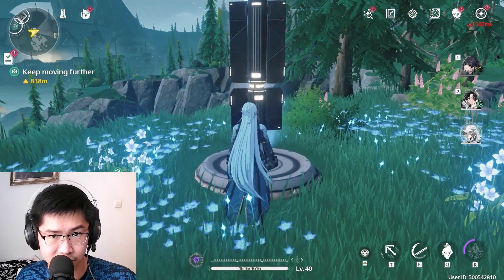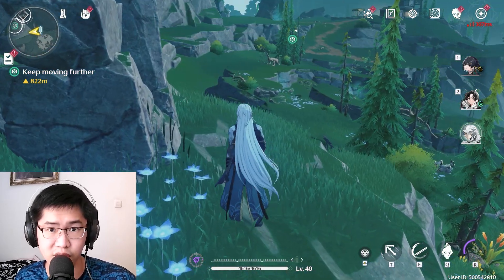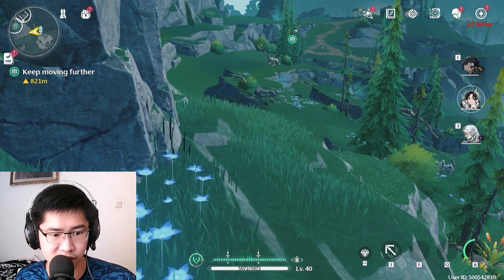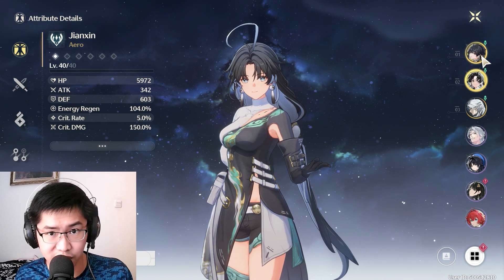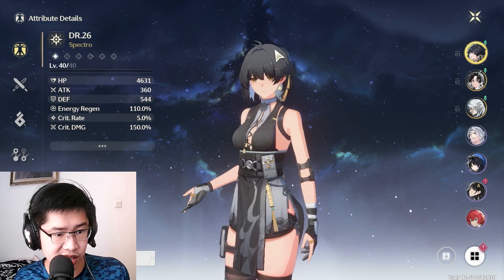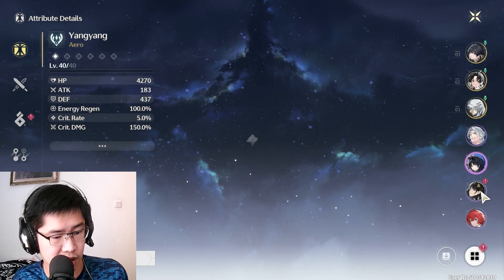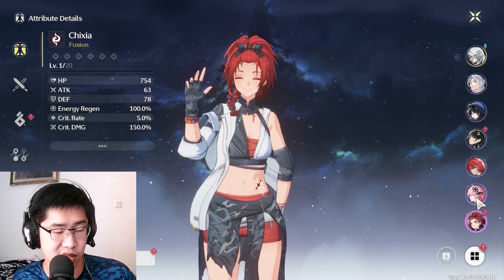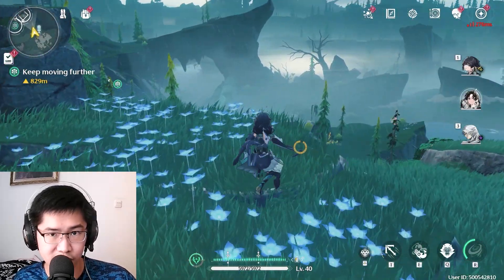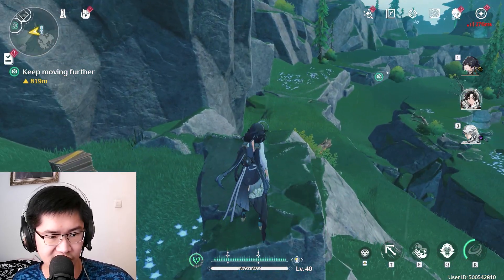In terms of damage, unlike Genshin, everything is always imbued. So if your character is Electro, it's always Electro. There are a few different types of elements in this game, though they don't interact with each other necessarily. There is Spectro, Aero, Electro, Glacio, Havoc, and Fusion. Some mobs can be weaker or stronger to these damage types depending on what element they are.